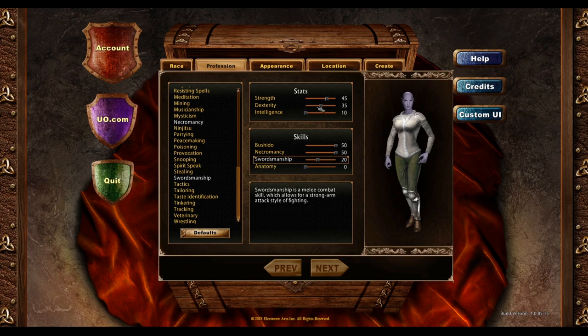Under Stats, this is also important. Stats will change as we train, but the end result will be Intelligence locked at 10. Since we'll need to train Necromancy, we're going to let Intelligence rise for now — we just need a little to get going. Strength should be boosted to at least 50. I like to start with around 50 Strength and 20/20 for the others. That gives just enough Dexterity to swing a fast swords weapon and enough Intelligence to cast Sacred Journey when starting training.